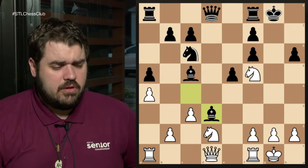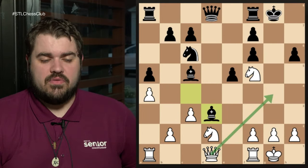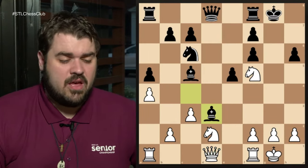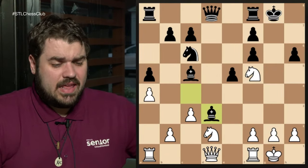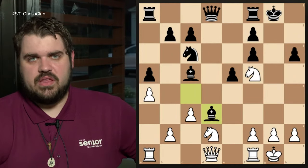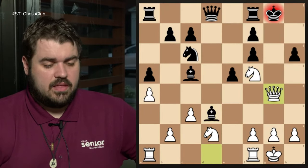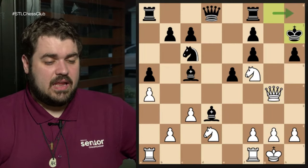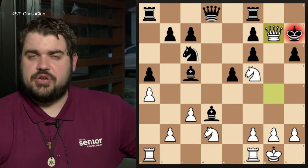King safety is really the big thing here. One of the first things you want to notice in any position is: is my king safe, and is my opponent's? We got this nice queen to g4 — it doesn't matter where they went because our knight covers the key square and it's checkmate either way.